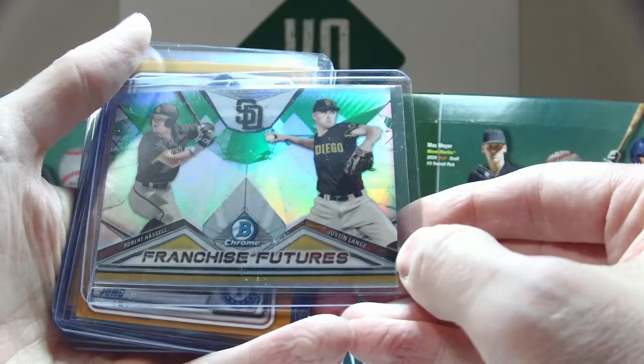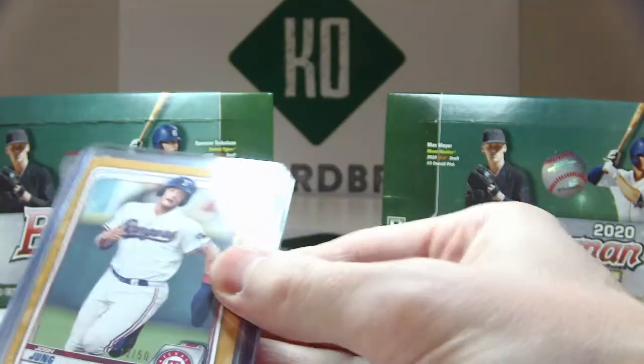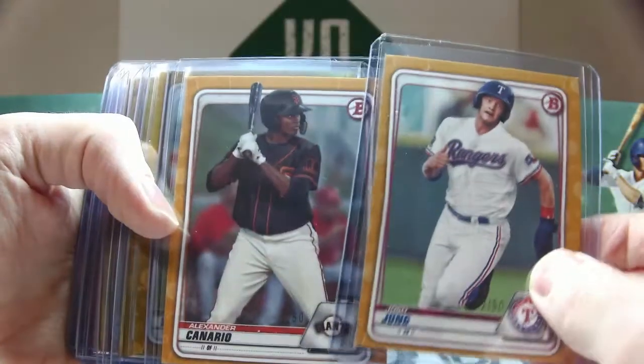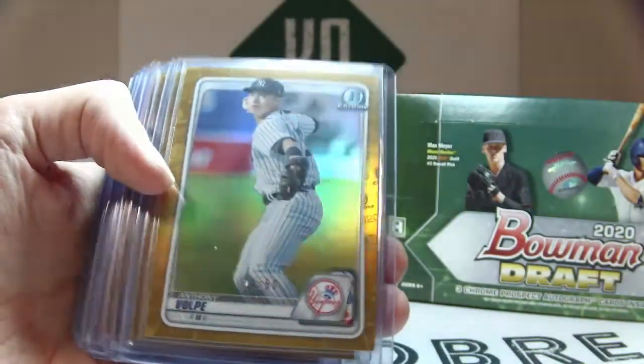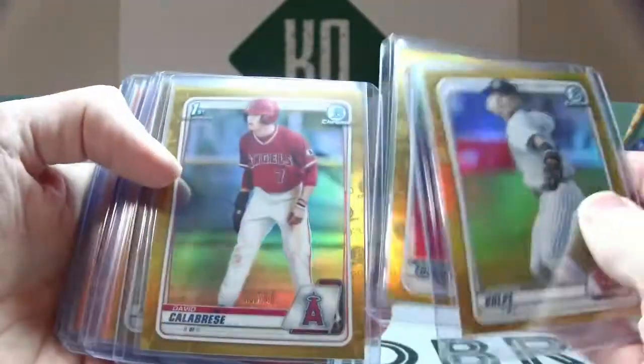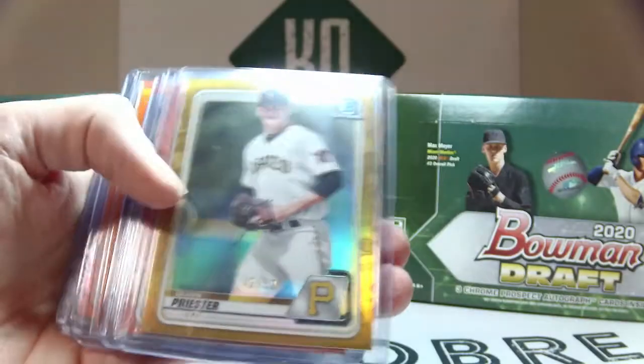That one went to the laying spot — randomed separately out of 99, went to the laying spot. Out of 50 paper golds we have Josh Young and Alexander Canario. Out of 50 chromes we have Anthony Volpe, Xavier Edwards, David Calabrese, and Quinn Priester.